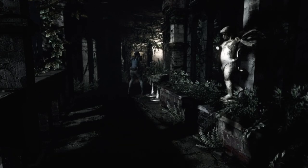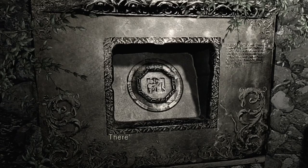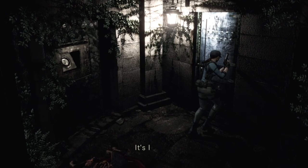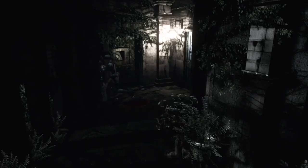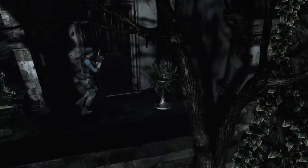I've only ever completed Resident Evil Remake once, and that was on GameCube — took me nine hours, just a normal run, not trying to go fast, just enjoying the game. I don't do speedruns. I like to look around every nook and cranny and go, what the fuck's in here — what is that cobweb holder? Giant fucking spider, you're dead. You'll also get defensive items — so if you get caught by a zombie and you've got a knife, it'll pop it in the neck. Why does it just pop it in the head and kill it outright, I'll never know.